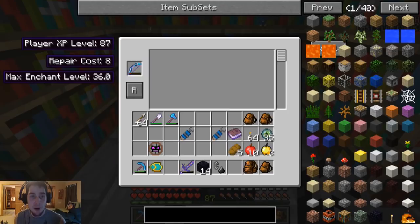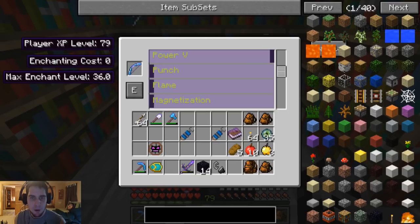So our bow we can repair for eight levels. There we go. Not too bad - it lasts a long time so I can't really complain. We already have infinity and power five. Punch, flame, and magnetism are options. I think we'll go with flame - it'll probably be helpful, you know, lighting stuff on fire. So that's eight more levels. I might add punch too, but I have a lot of stuff I want to enchant. Not sure if I have enough levels or not, so I'll grab that for now.